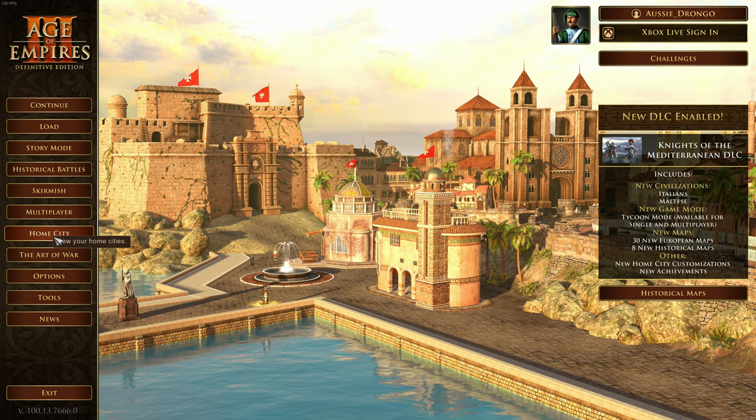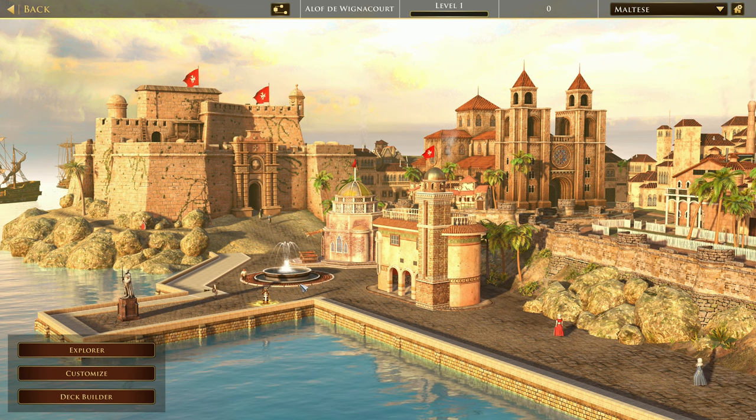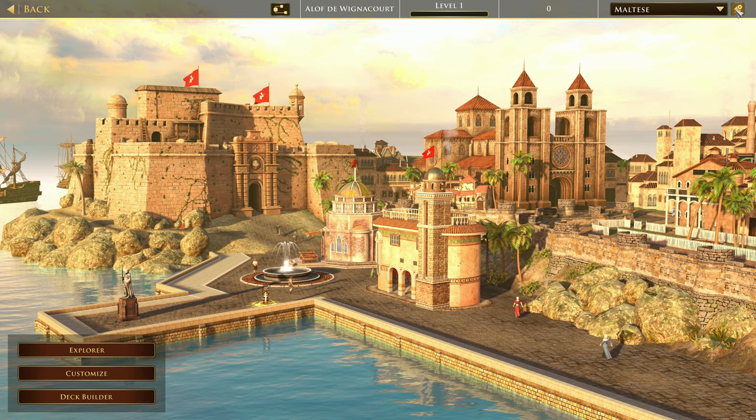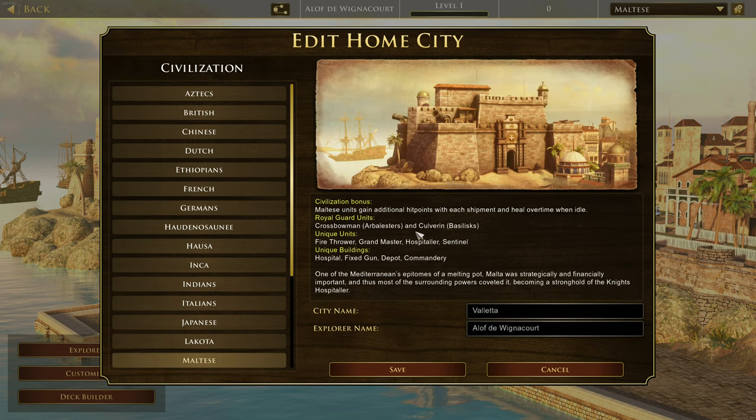Something I'm going to do here, which we didn't do in the Italian overview, is take a look at what the actual special units are for the Maltese before we get into their cards. The Maltese units gain additional hit points with each shipment and heal over time when idle. Their royal guard units are the crossbowmen, which become arbalisters, and the culverin, which become basilisks.